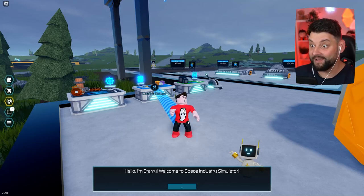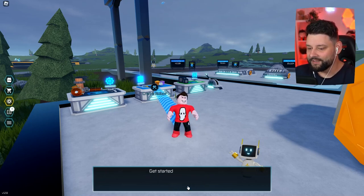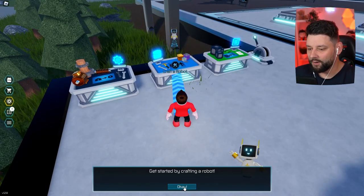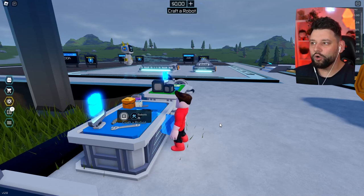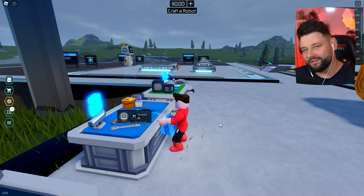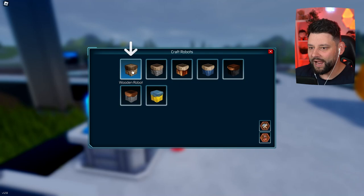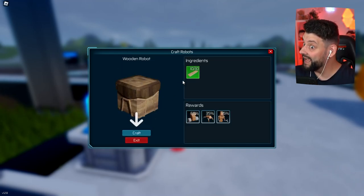There's a lot of cash money and moolah to make in this solar system. It says: 'Hello, I'm Starry. Welcome to Space Industry Simulator. Get started by crafting a robot.' So we're going to go over here and craft a robot right now. I'm not sure whether these make us money or become like our employees, so to speak. We're going to craft a wooden robot, because this is the only material I actually have.